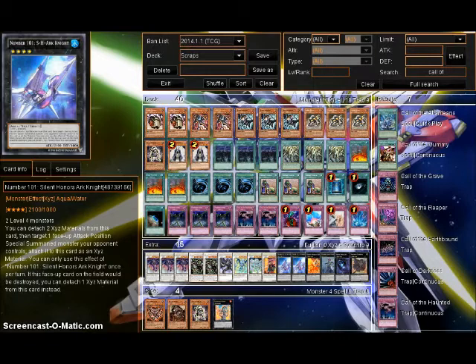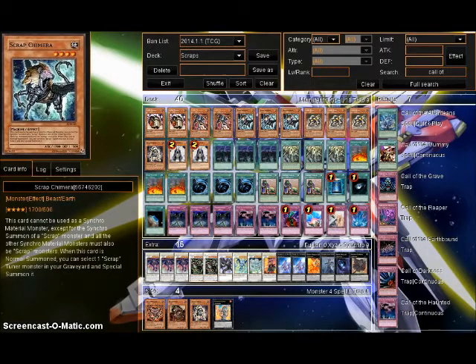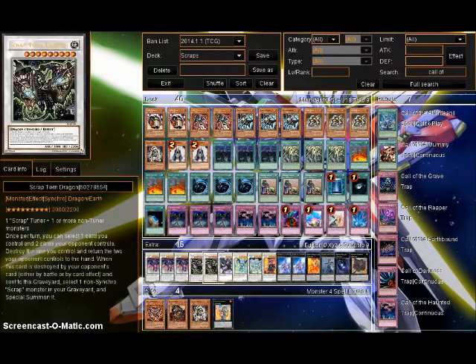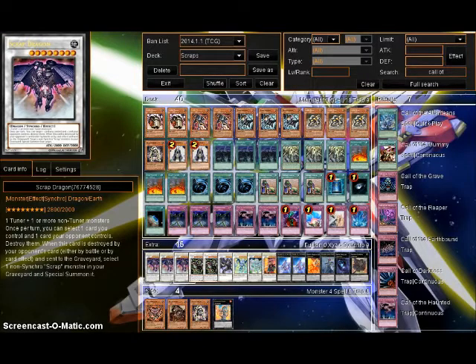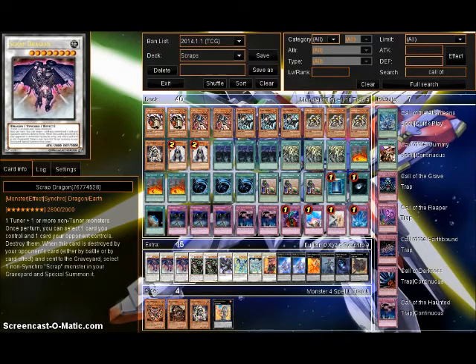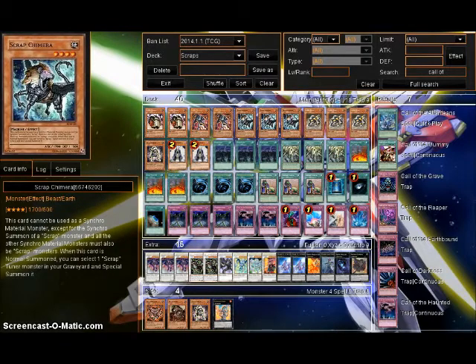If it ends up being a slow grinding format, this deck has a chance, as Scraps love the long grind games. Scrap Dragon just picks apart slow decks — it always has been rather effective against them. That's what I've got for Scraps post-Primal Origin. This is the first draft; it'll change a couple of times, especially once the new banlist comes out and we'll see what gets hit. Scrap cards are starting to go up in value, especially Orthros, and if you're going to try and build this deck, I'd try and pick up things like Ultimate Rare Scrap Dragons as soon as possible, as they will be rather costly. I hope you enjoyed this — thank you all for watching, and until next time, this is Bluestart99, jacking out.